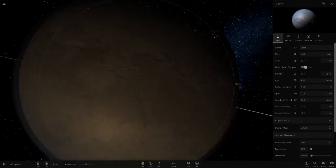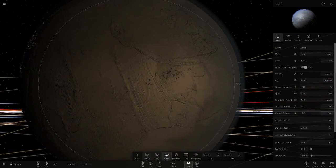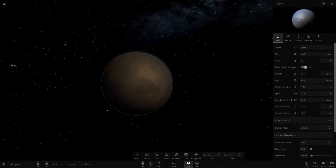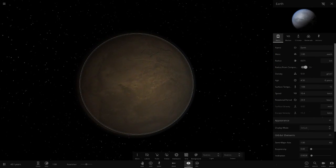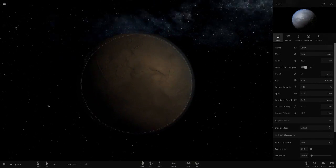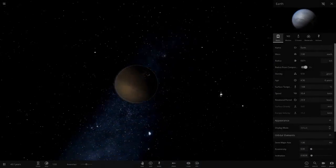With Proxima Centauri as our Sun, not much would be going on in the system. All life would die on Earth - I don't think any life could survive such cold temperatures. Even penguins and polar bears probably wouldn't survive. Penguins huddle together in the south pole to share warmth, but even huddling together wouldn't save them at these temperatures. They'd still get too cold and die.